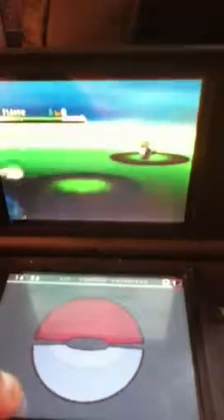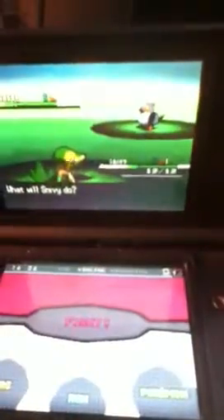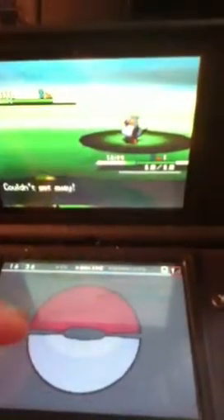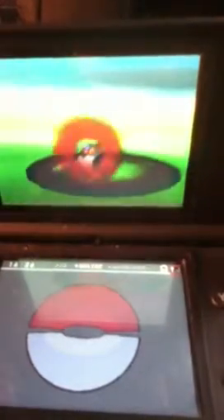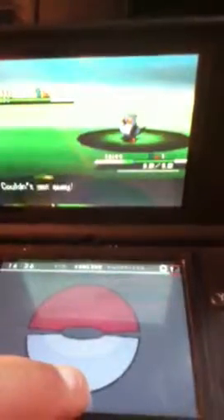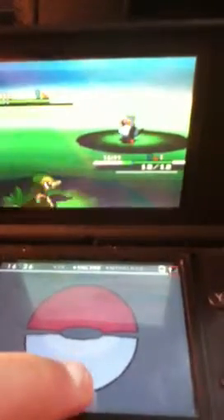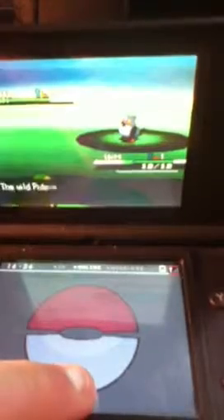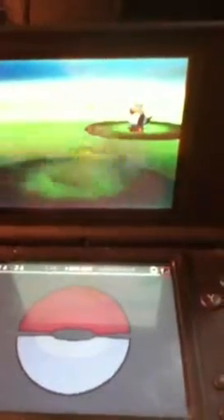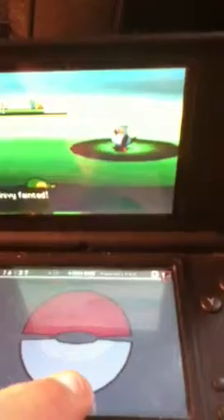I'll just do another random encounter just to prove I'm not cheating. That's a normal Snivy obviously, because stupid Pidove killed my other one. Oh my god, this one's level one too so now it can't escape. All right, I just need to escape and then I can end the video. There's my other Snivy.